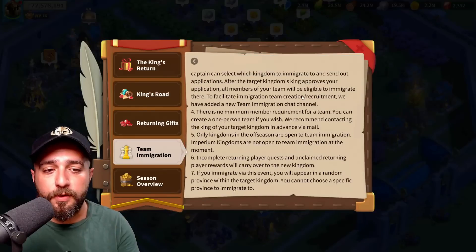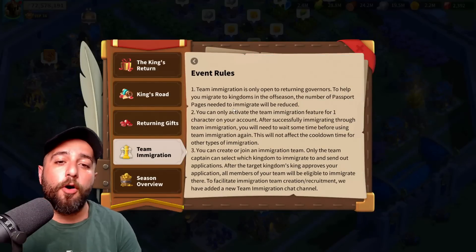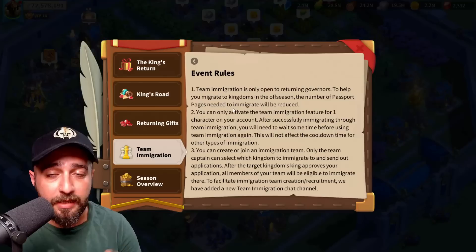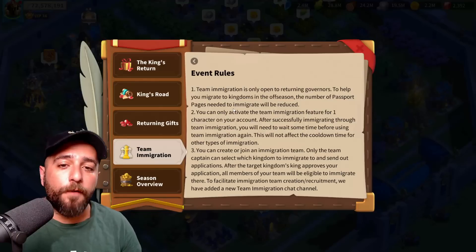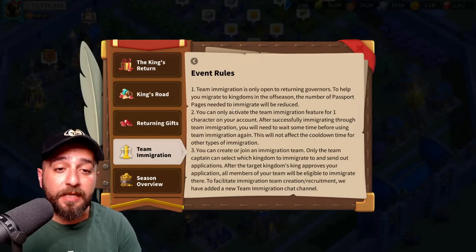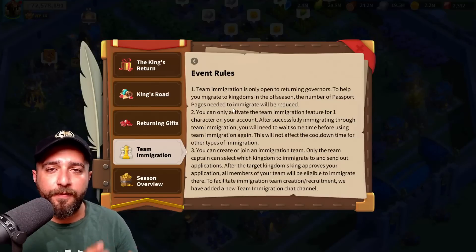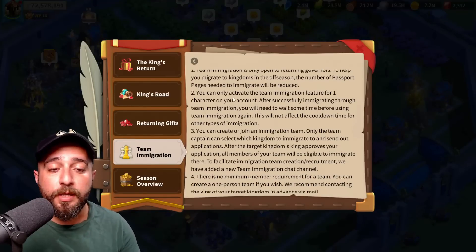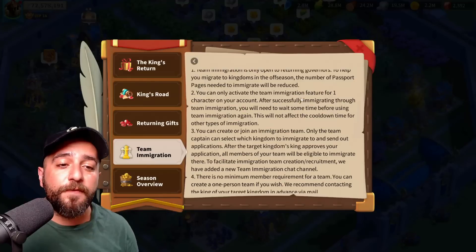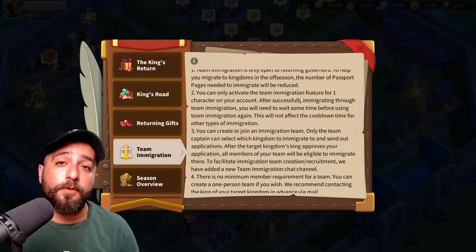Let's take a look at the rules of team immigration. Team immigration is only open to returning governors — this is how we trigger it. To help you migrate to kingdoms in the off season, the number of passport pages needed to immigrate will be reduced — I think almost 30%, like a 37% decrease, which is pretty substantial. You can only activate the team immigration feature for one character on your account, so you cannot do this for your farm accounts; it is one character per account.